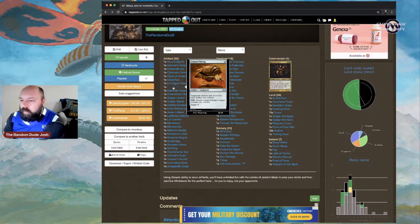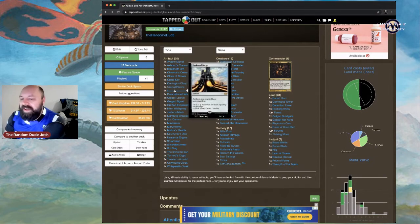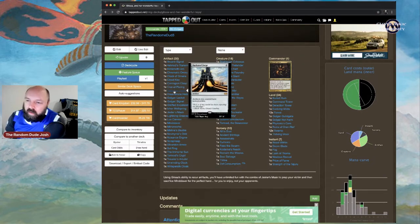Cranial Plating is solid equipment — definitely put it on Glissa. It gives +1/+0 for each artifact you control. Pay black/black to attach Cranial Plating at instant speed instead of sorcery speed. With 45 artifacts in the deck, that makes Glissa a one-shot kill, and with first strike and deathtouch, things are going to hurt. You could also put it on Blightsteel Colossus. Darksteel Forge makes all artifacts you control indestructible.